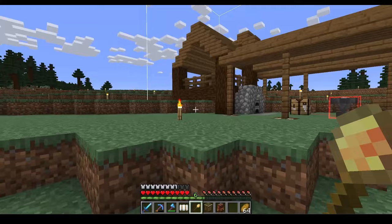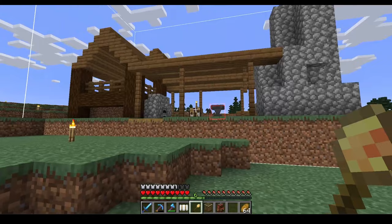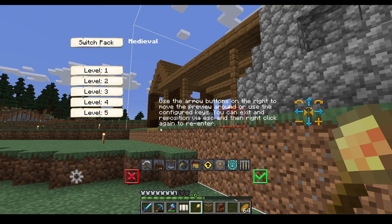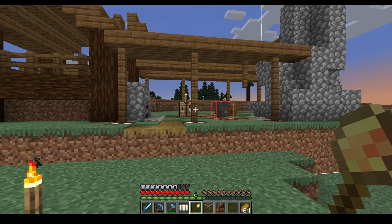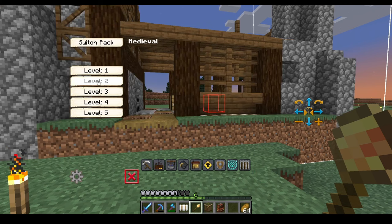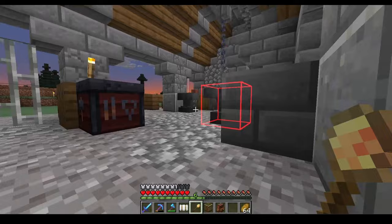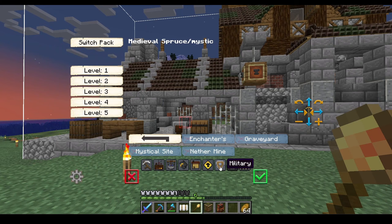For example, a blacksmith's hut — you can choose that and it'll pop up, and then you can position it just like the ship: raise it, lower it, put it wherever you want. You can also change the style and what level it is. These buildings are going to be built in different levels — they all start on ground zero and then you build up to level one, then keep upgrading all the way up to level five. You can keep changing it to see what each level looks like.